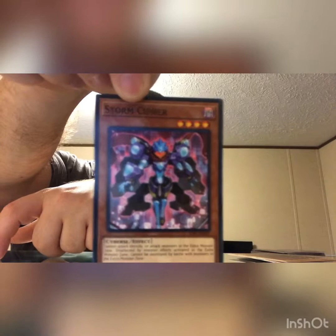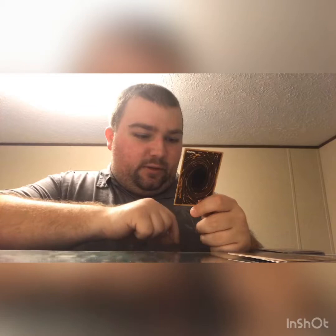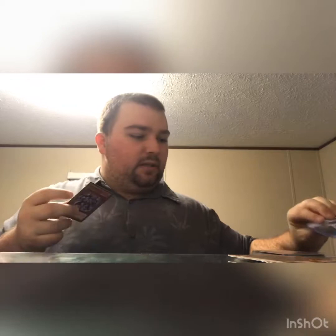Storm Cipher — a Cyberse, level 4, 2,400 attack with zero defense. But it cannot attack directly or attack monsters in the extra zone. So if that's the only monster they have, I can't do anything with it. However, it's unaffected by monster effects activated in the extra zone, and cannot be destroyed by battle with monsters in the extra zone. So if they have a monster in their extra card zone, I summon him — they can't do anything to him, and he can't do anything to them. That's pretty cool.